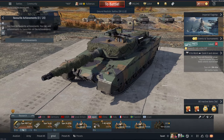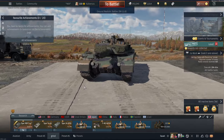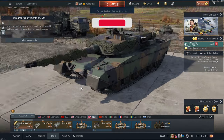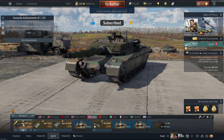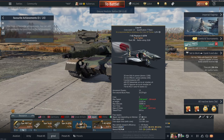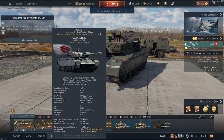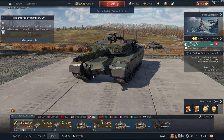I'm gonna be playing the Type 90 Fuji today — the premium at 11.0 — and see how it goes. I've played a few games with it already; it seems pretty nice with the autoloader, the four-second reload. I'm also gonna bring out the F4 EJ Phantom, Type 16, and Type 74, although I don't think I'll ever spawn in the Type 74. Let's get into the video.